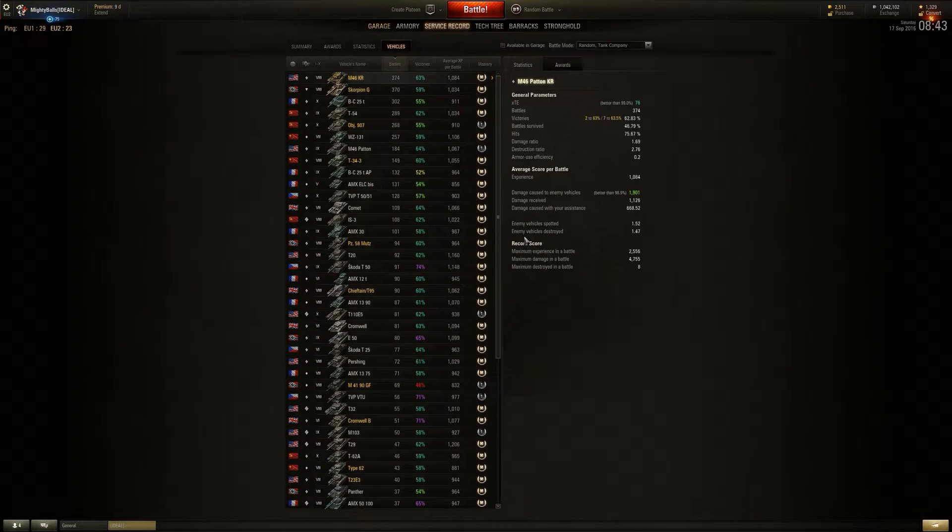If you go over to the service record it automatically goes on to your vehicles — it shows you your WN8 and your efficiency. It's also all colour coded as you can see, which makes it look a little bit prettier.